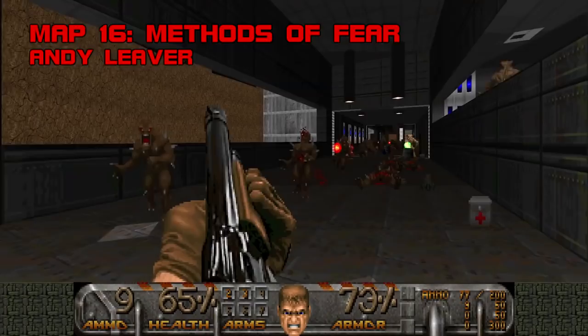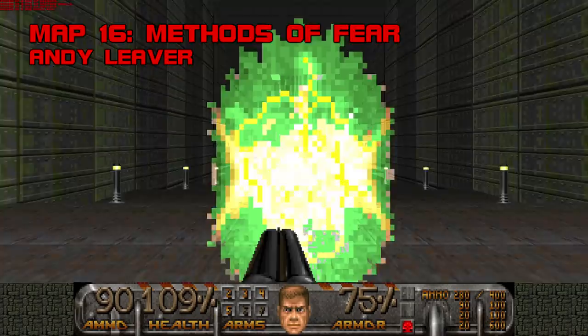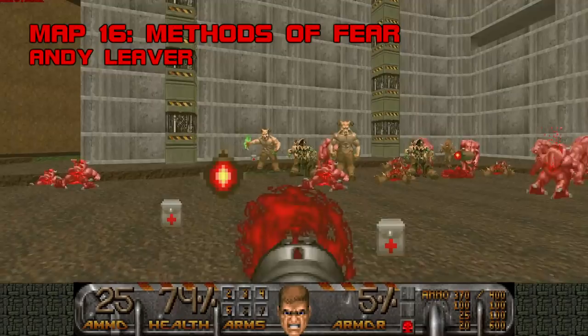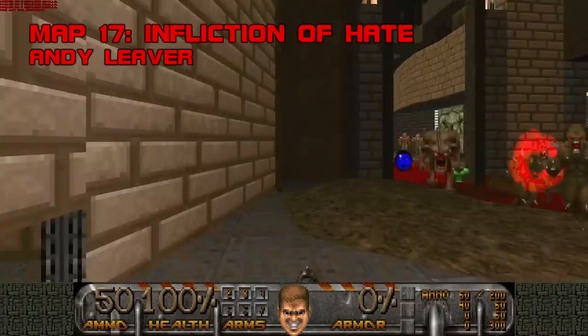Map 16, Methods of Fear. A towering tech base in a valley of toxic slime, Methods of Fear is one of the shortest maps in this megawad if you know what you're doing. Eliminate the demons inside and hit a series of switches and teleporters to find the red key and escape the base. Outside, you'll be accosted by roaming pinkies, imps, and hell knights. Lever sprinkles rockets generously around the perimeter, making the final purge my favorite part of the map. Grade: B minus, Difficulty: C.